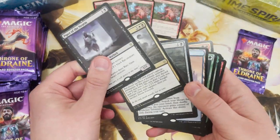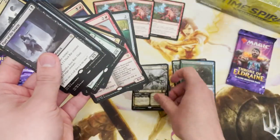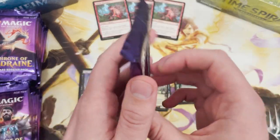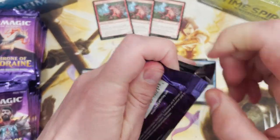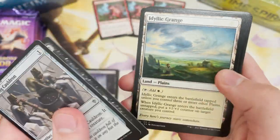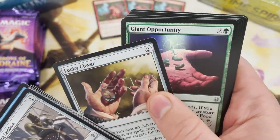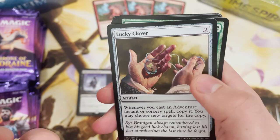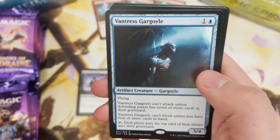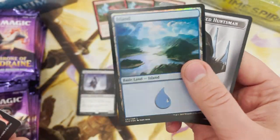No mythics yet - it's rare city. Let's put Murderous Rider there. Is this going to be the pack of the box? It's a bit too scary to say. Pack of the box - yeah, got there eventually - but it's not going to be this one. Lucky Clover - that's the card that got banned in Standard, that was just ridiculous. And Henge of Ruin in that rare slot, and a foil nice little foil island.